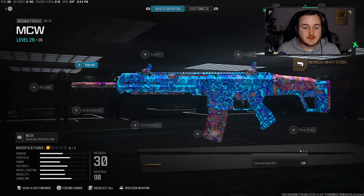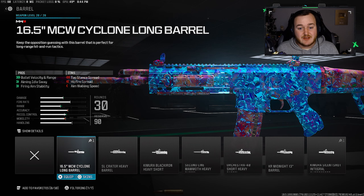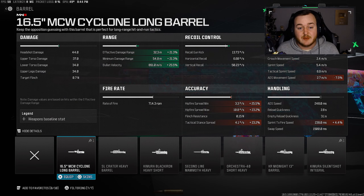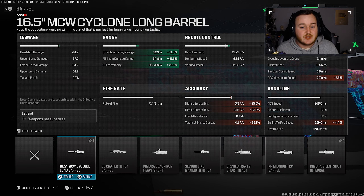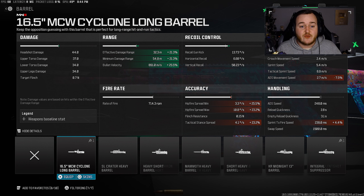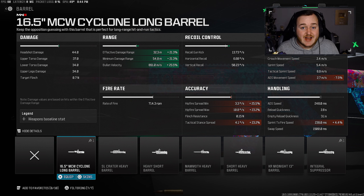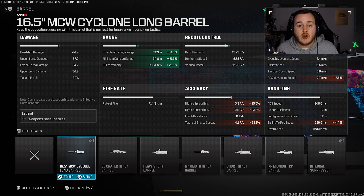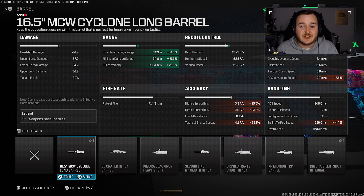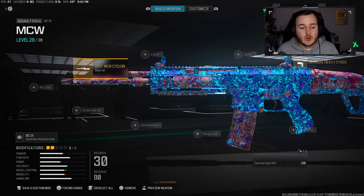For our next attachment, we're jumping over to the barrel and adding on the Cyclone Long Barrel. This is what pro players are using for their MCW builds. Bringing up the stat sheets, we're getting a lot of bullet velocity, minimum damage range, and effective damage range — 21.3% for damage range and 25.5% in bullet velocity — so our bullets are hitting really fast, hitting targets quickly, and hitting hard for a faster time to kill.